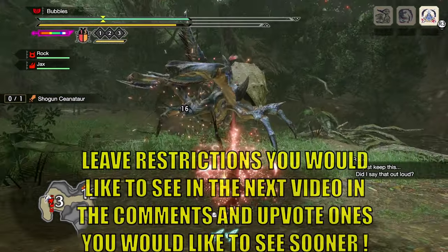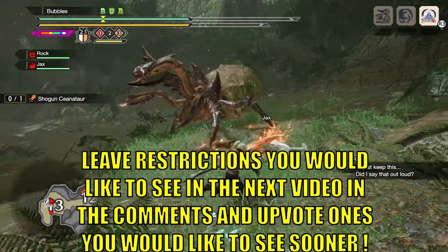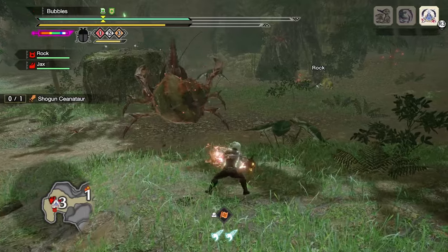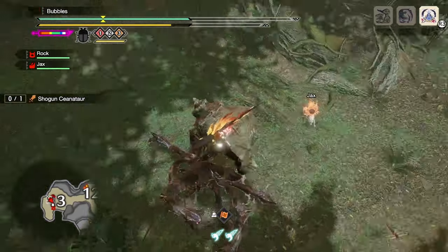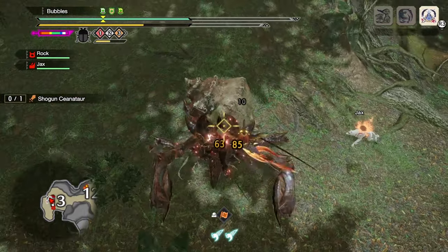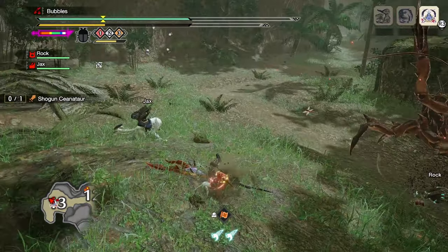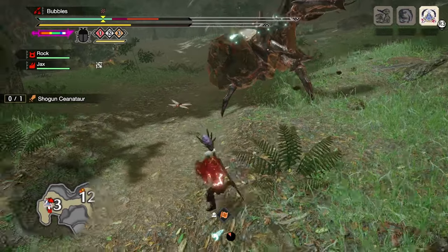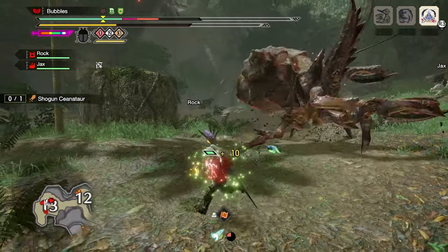Let's just get our buffs — the usual insect glaive shenanigans — and get up in the air. I've optimized this set a little bit, but anomalies do way too much damage and I didn't grab the health potions. This is gonna be great.